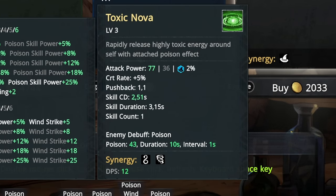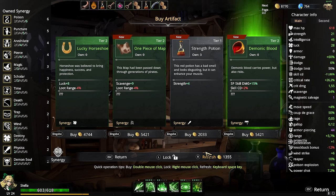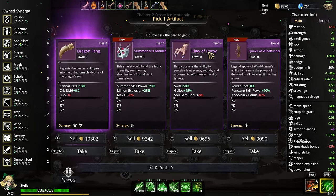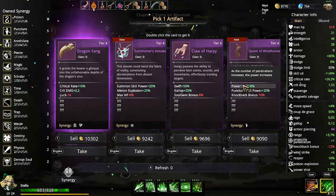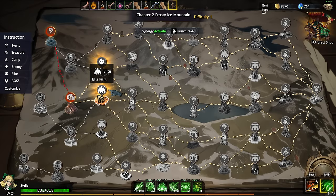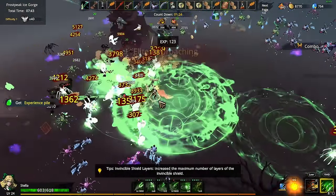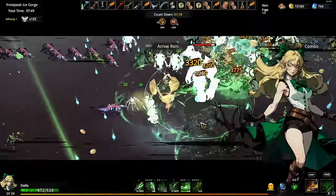Oh my god — 12 DPS! That's straight up insulting. How dare you! How can something be so horrible? I think it's because the enemies are on the floor and it just can't hit them. But that's still way too pathetic — that is like a meme. DPS of 12 — you've got to be kidding me.